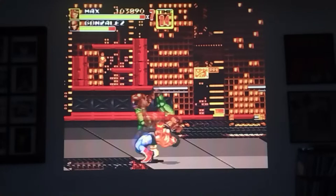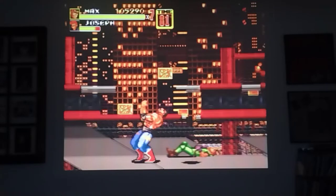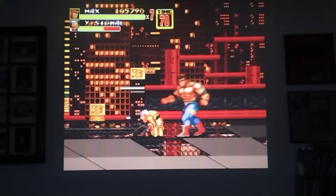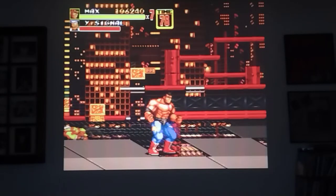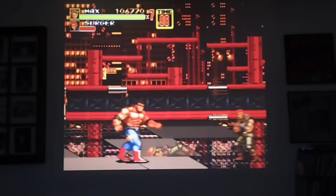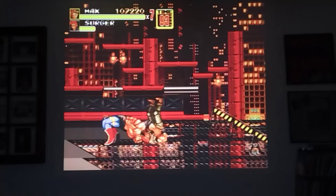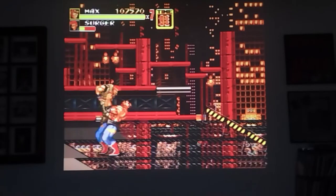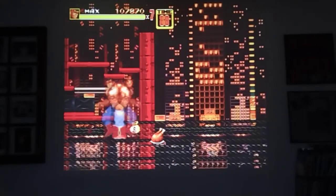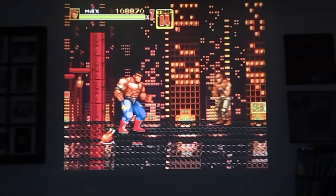If you try to match speed for speed with a character like Max, you're not going to be as fast as these other characters and you're going to lose a lot of life. So you've got to know how to combo things — you've really got to know his moveset to do crowd control. He doesn't have a throw; he has this turn and suplex, which is very useful, but it's a little different than everybody else's.